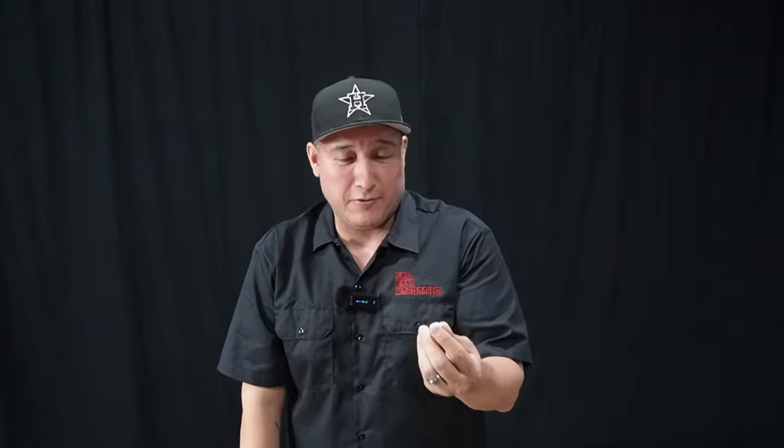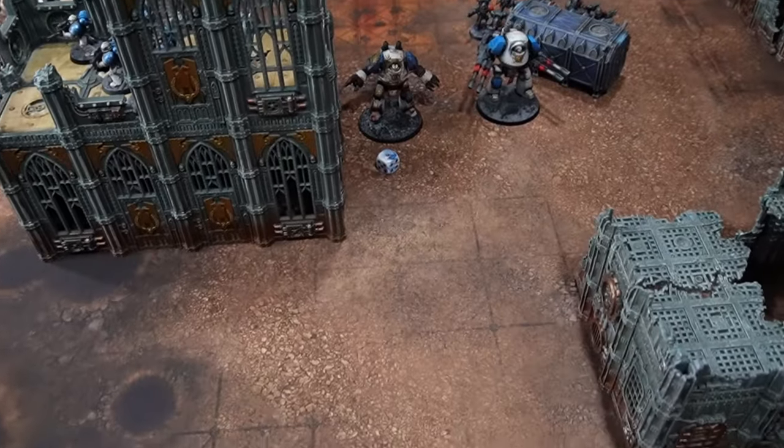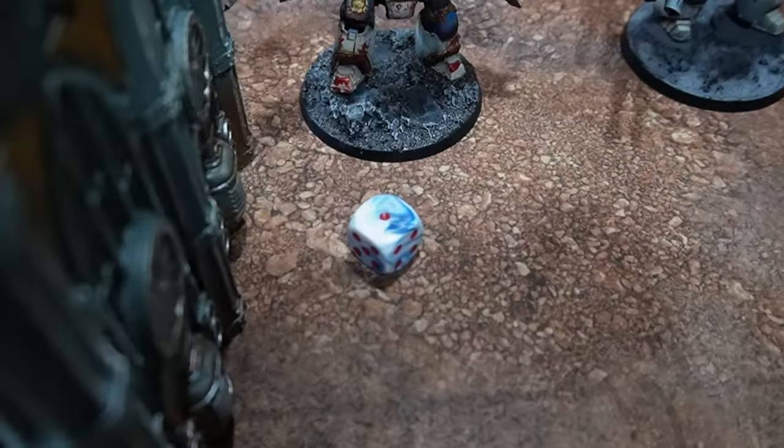Now we have the obligatory fist bump and the Seize the Initiative roll. Brand new army, first time on the channel, new dice — and of course a roll of one. So we'll be coming back with Emperor's Children turn one.